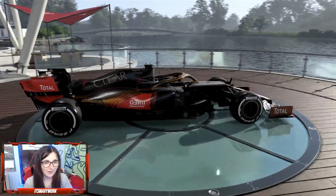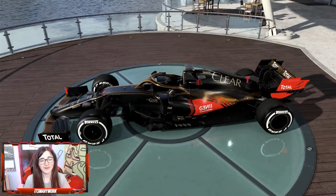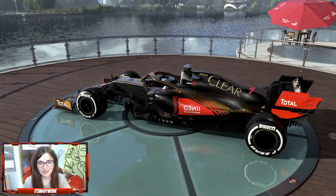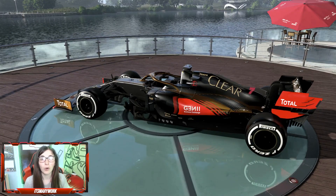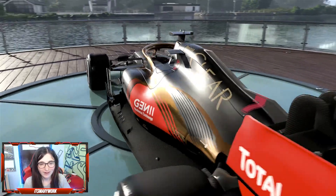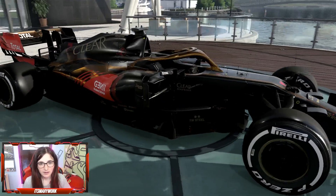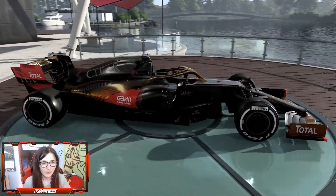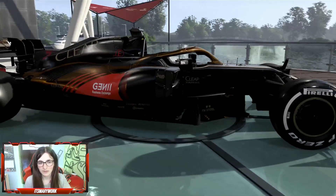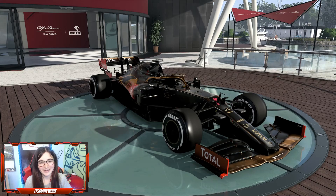I mean, you can't go wrong — the livery Lotus had the last time they were actually in Formula One. Black and gold works on a Formula One car. Well, it looks black and then there's shiny gold on the halo and the sides, with touches on the front and rear wing. I really like it — it looks amazing.